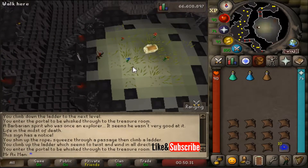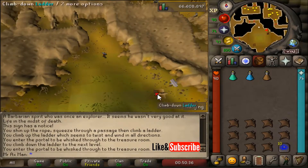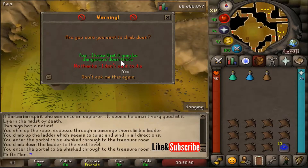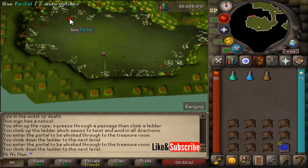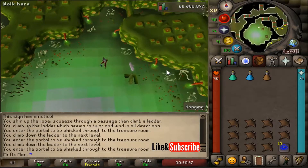Go ahead and climb down the first portal, then climb down the ladder. We're going to do this a few more times until we get to the bottom level. Hit the portal, climb down the ladder, then go down the portal once more and hit that ladder one more time.